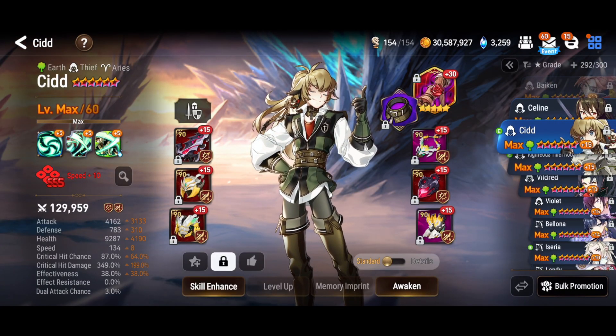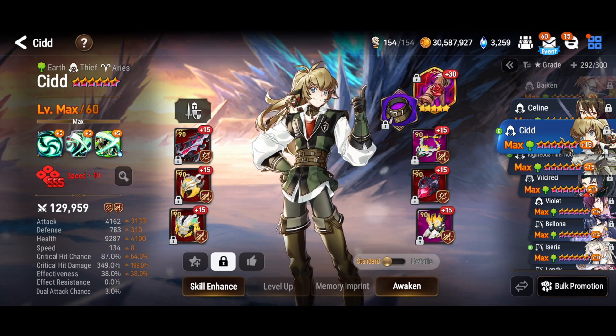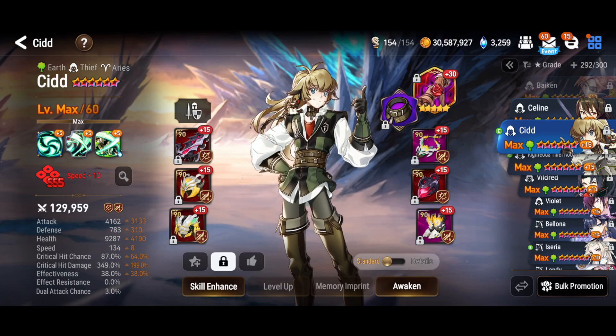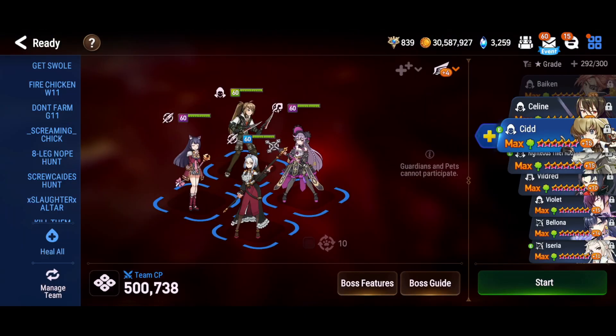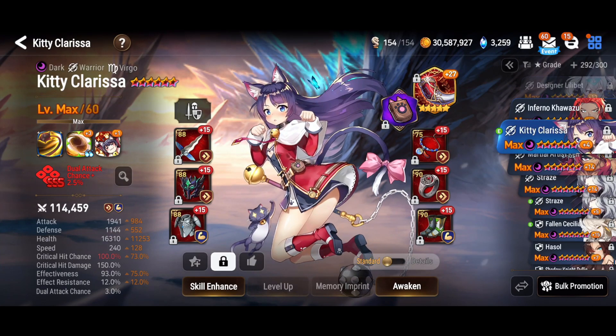Next is Cid. I gave Cid my best rage set. I put him on the S1 EE for a chance to slow — it's a debuff which helps rage, and slowing Xeno down doesn't hurt. I gave him Cruel Mischief, the Hall of Trials artifact, to maximize damage, and I needed a couple of dual attack units.